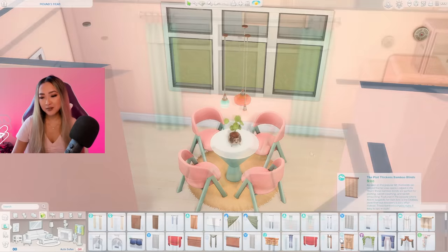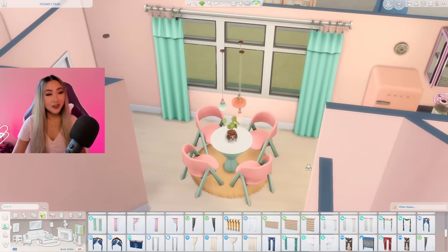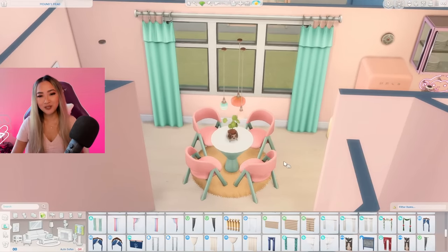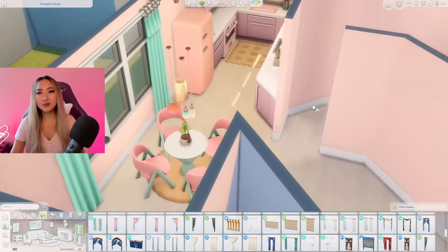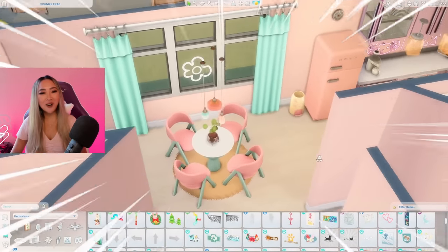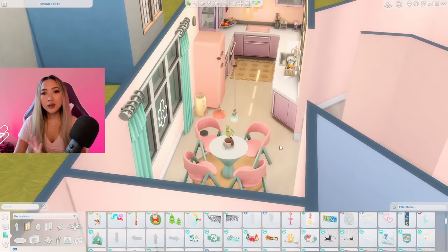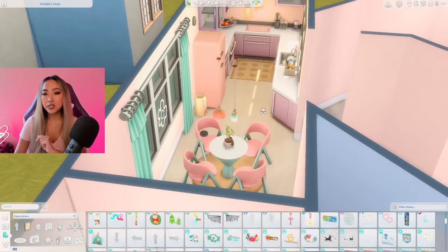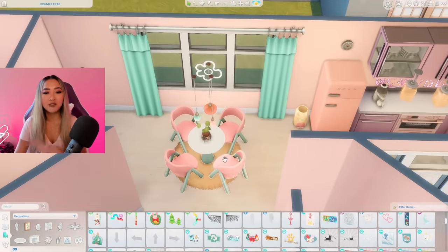I want to go in with some curtains — I found this one from the Seasons Pack in this bright turquoise color which is absolutely perfect. I've never used this swatch in my entire life so now it finally has a time to shine, and I'm just going to decorate these windows with a couple more neon signs. Here is our simple yet kawaii dining space all done. I love how clean and happy it looks, and the introduction of the turquoise color helped ground this space as its own thing.